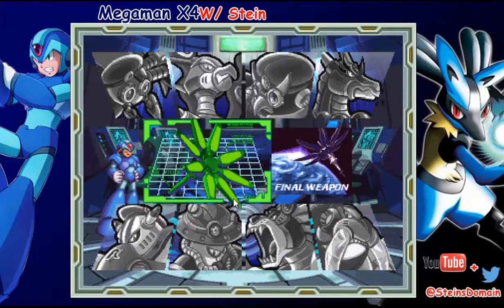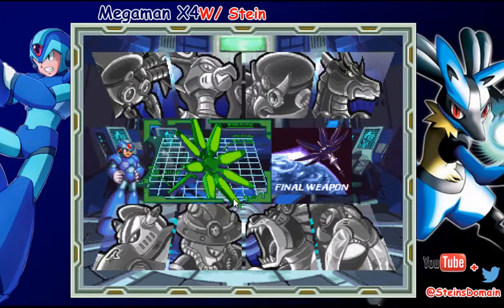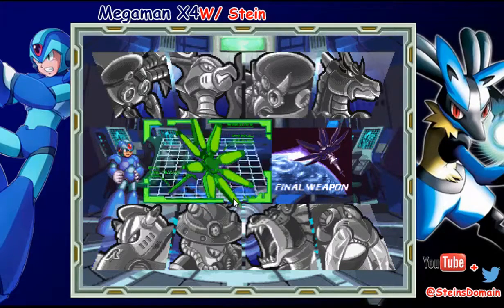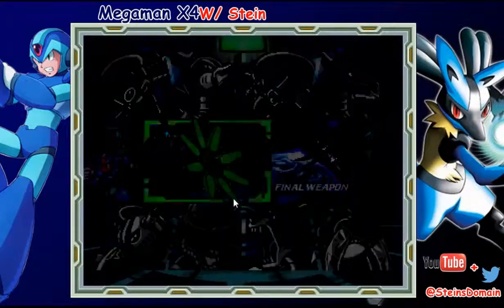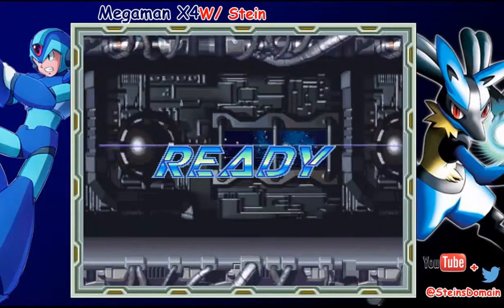We went through Colonel and General and the Spy Double who used to be sitting over here on the edge of our screen on the side, helping us out, who turned out to be a secret agent. So now I'm going to go into the final weapon where we have some things to do, where we're going to be revisiting the bosses.